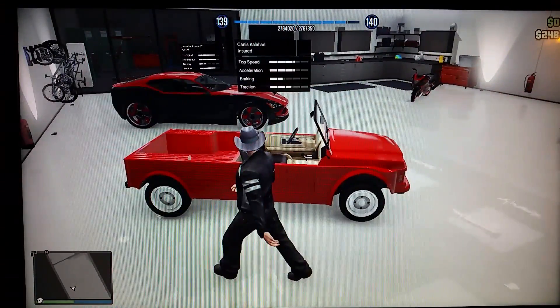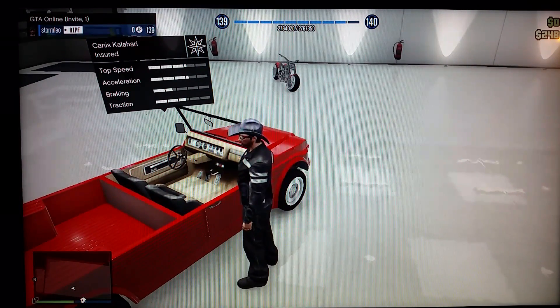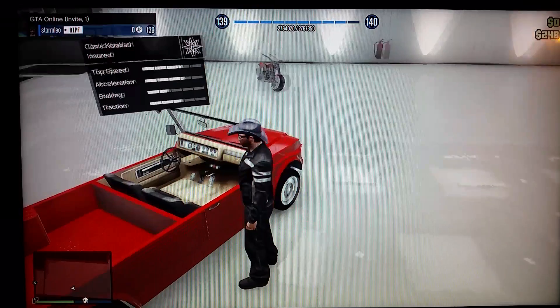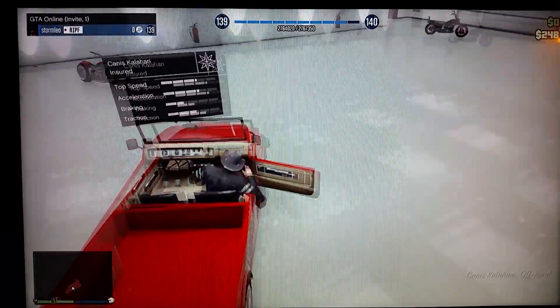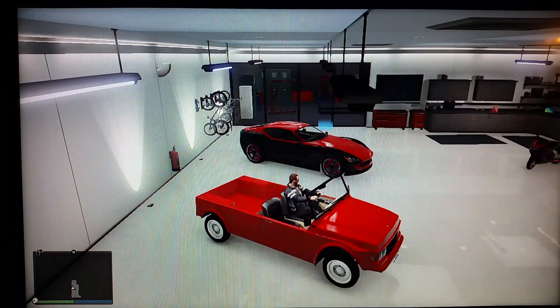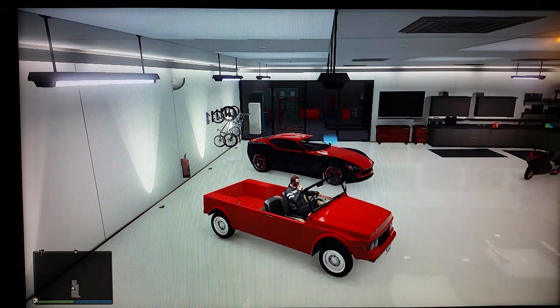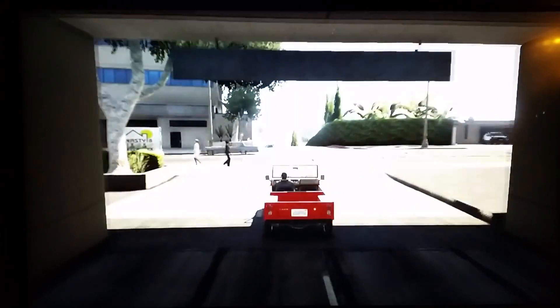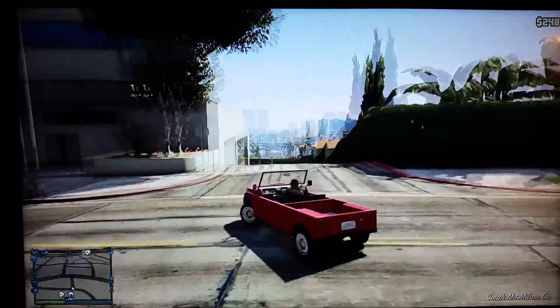Alright, the next vehicle is the Canis Kalahari — it's like a funky pickup truck. It looks quite cheap to be honest but it's actually not — it's about 50 grand. Let's have a see what it's like, shall we? I really don't know what to expect with this car.